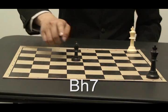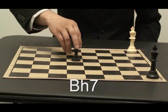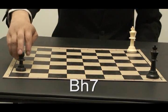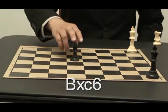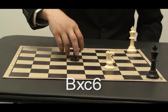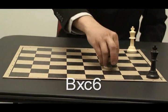Here is a black bishop. If it had to go to this square, it would be B goes to H7. Now if this bishop had to capture something, like if there was a knight here, this would be B captures C6.